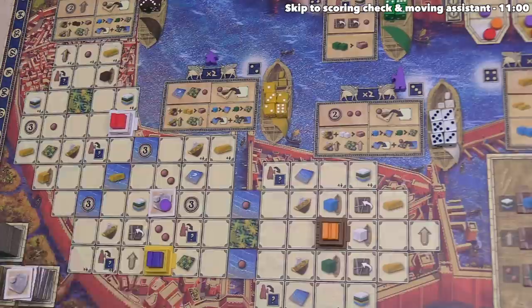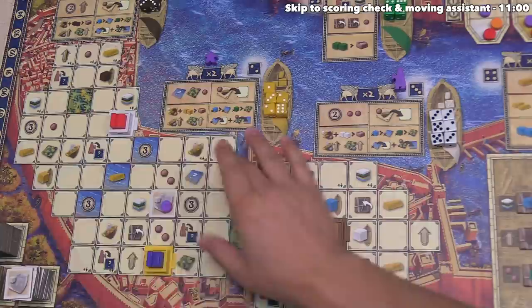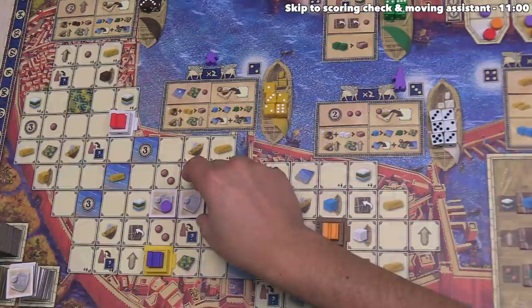We've finished the project tile placement action, so we can take another action — we could even perform the same one again. If we chose another white project tile, we'd have to place it adjacent to the first one, and going to that spot would get us three victory points, which seems pretty nice.